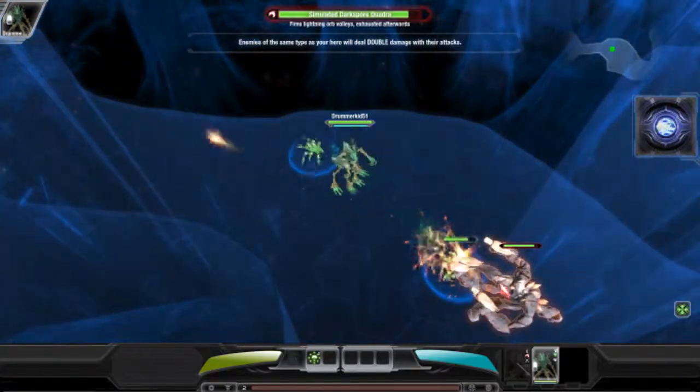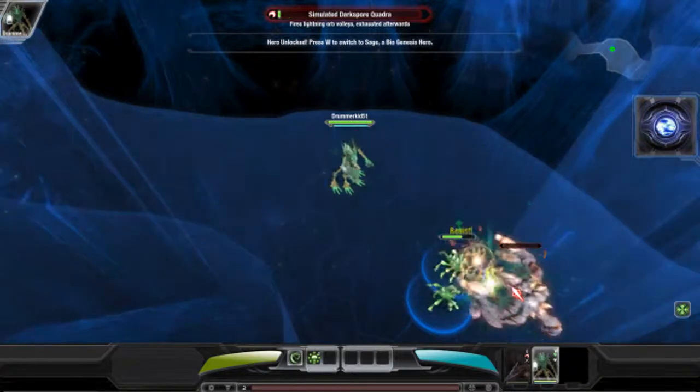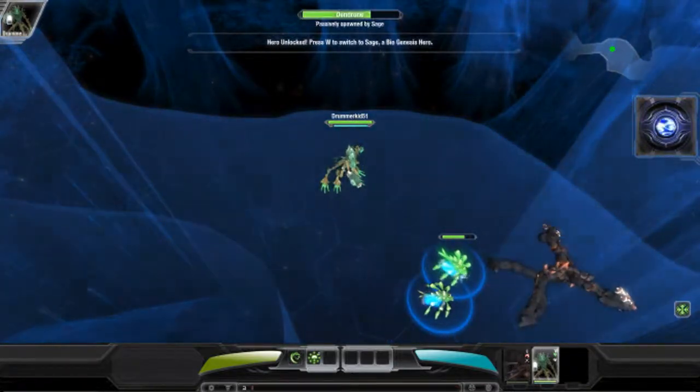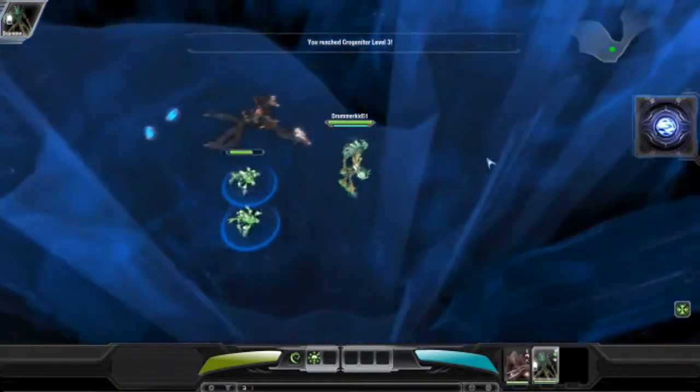Sage is a hero of type Viogenesis. His passive ability will spawn two green dendrons to fight for him. His first ability will restore health to nearby allies.